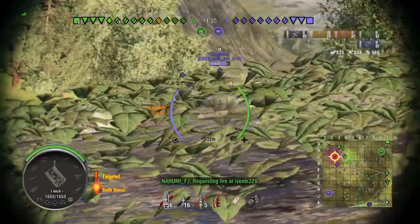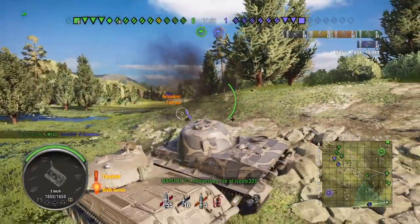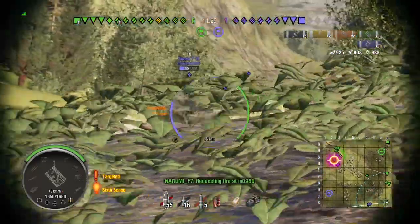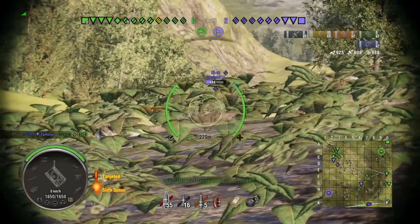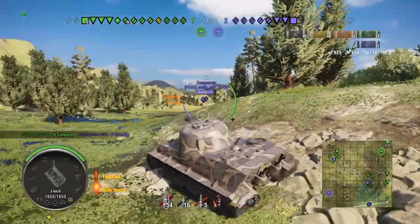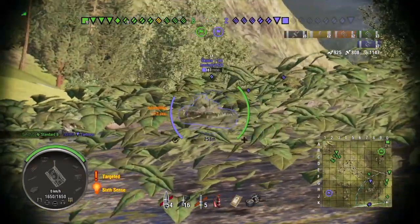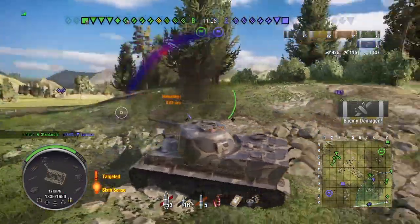If you give me a second I can figure out how much gun depression this thing has — I should have figured that out before I started. The gun depresses at 10 degrees. Basically I'm using my gun depression and turret armor to fight these tier 9s and tier 8s, and outspot them too.